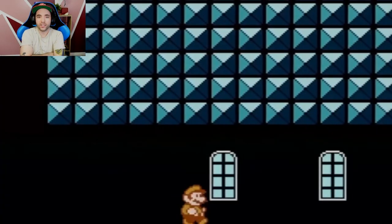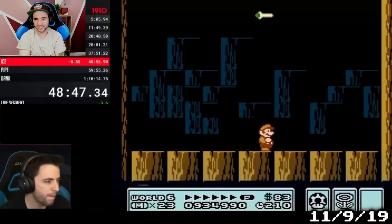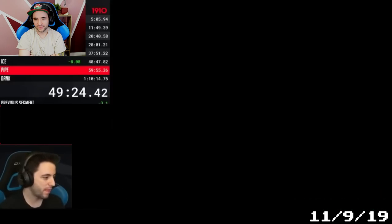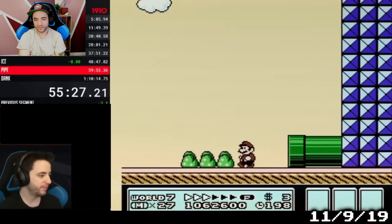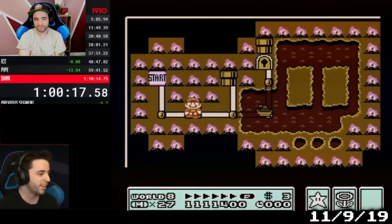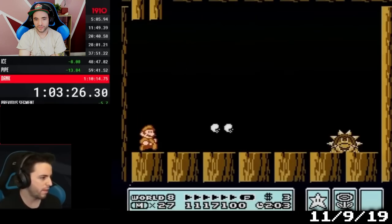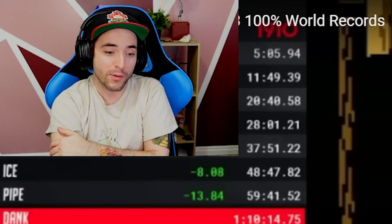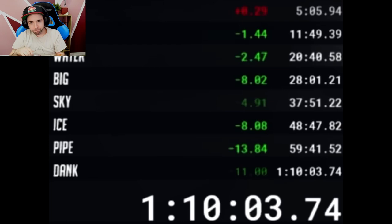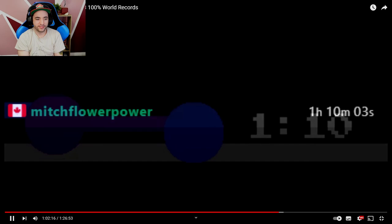Enough was enough — I got interested in it, and the race for the first 1:09 was officially on. Mitch was the favorite to get it given his resume. Mitch was 13 seconds ahead going into World 7 — it was time for the clips. He got 7-7 first try. You don't expect it. Mitch needed one more clean world and this would be it. But he made a critical mistake. Look at my face right here after I press pause — I'm so mad. It was still a world record, but once again the 1:09 had been lost to World 8.